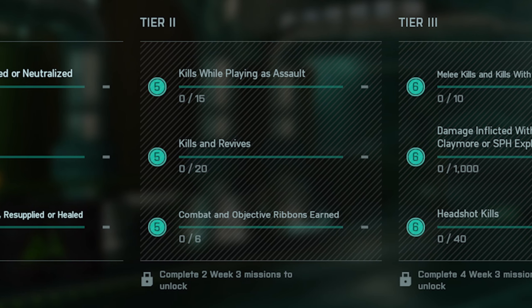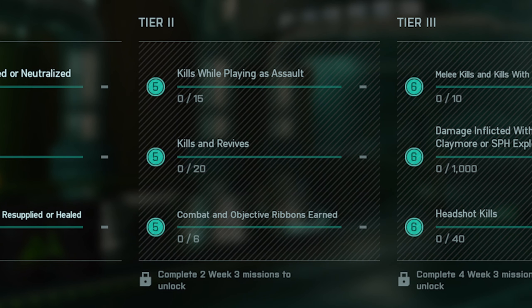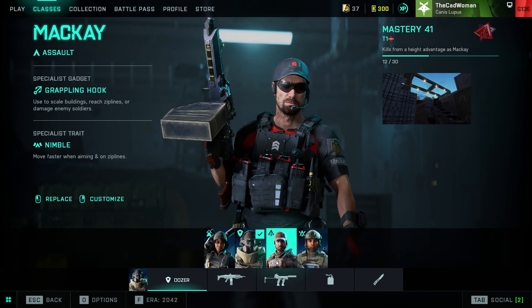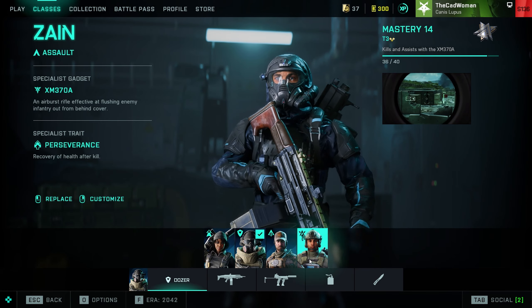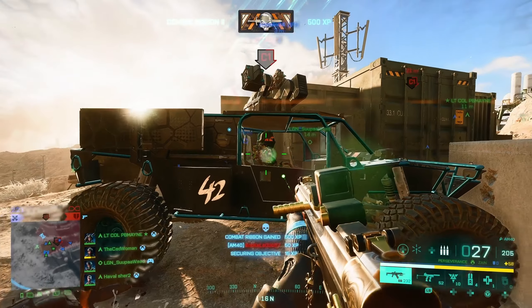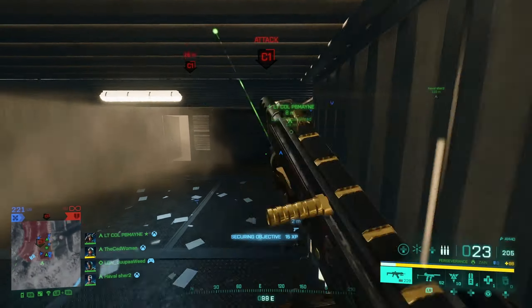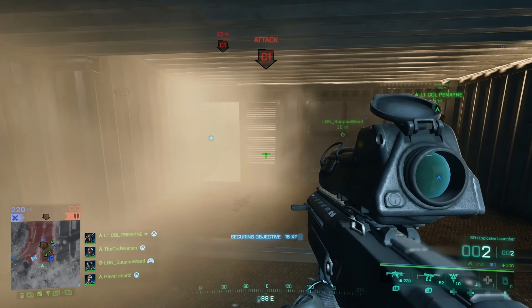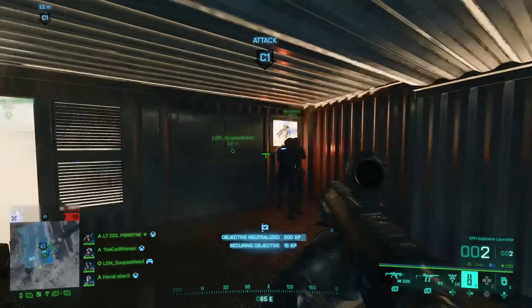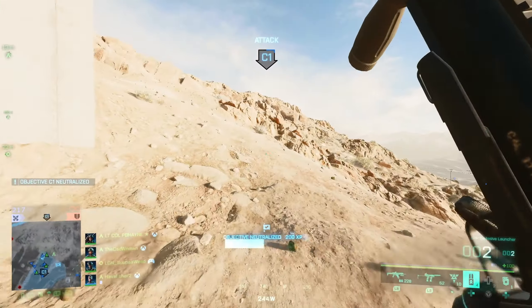Once the second section is unlocked, you need to do 15 kills while playing as assault, do 20 kills or revives, and earn 6 combat or objective ribbons. For the first mission you can play as Sundance, Stöss, McKay, or Zain — any of the assault class characters — and with them you can also complete the other two missions. For combat ribbons you need kills or vehicle destructions, and for objective ribbons it's objectives captured, held, and defended — basically everything you did in the first section already.